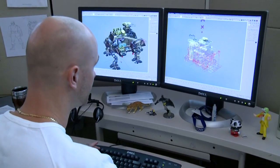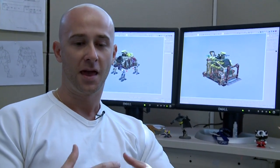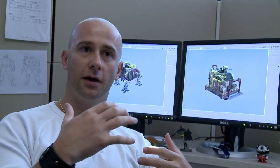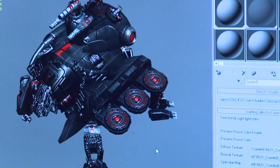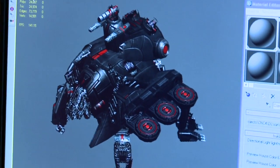In C&C 4 we wanted to introduce a deeper degree of destruction, to give the player a good satisfaction feeling when they managed to destroy one of the larger units. We wanted to portray the unit being literally destroyed little by little and see the inside of the unit as you destroy it.